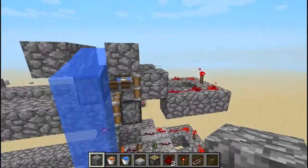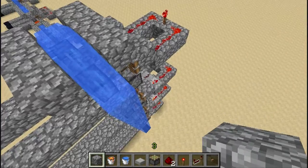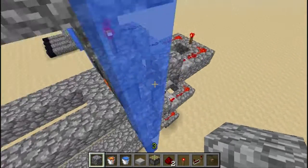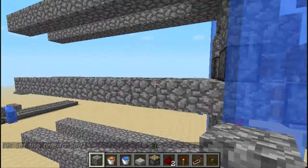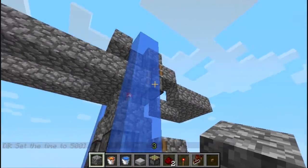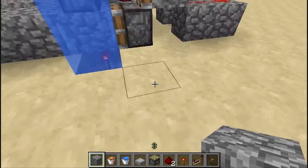I actually had an accident with the lava earlier when I was trying to expand out, and I forgot to disable the lava. Some of these were broken — when I broke the water, the lava got out.